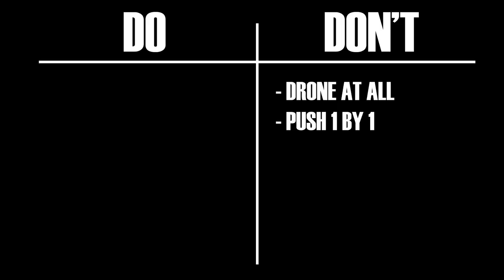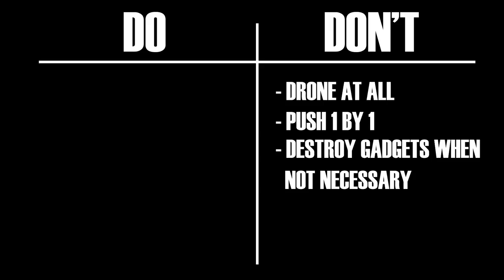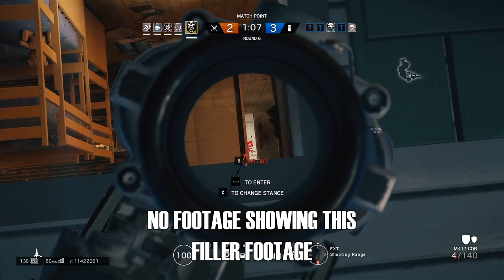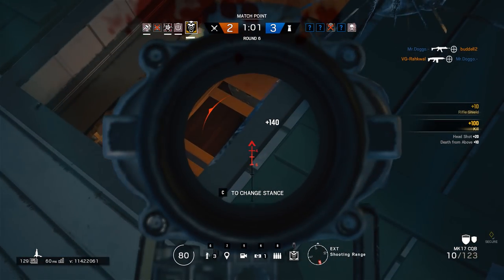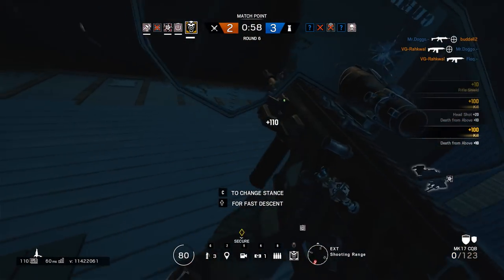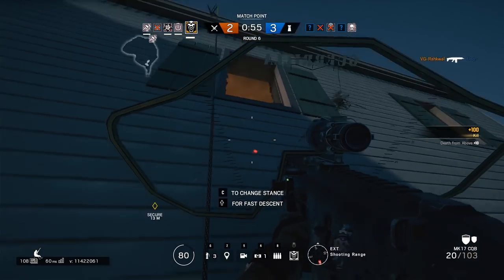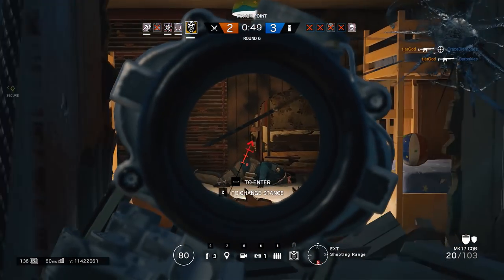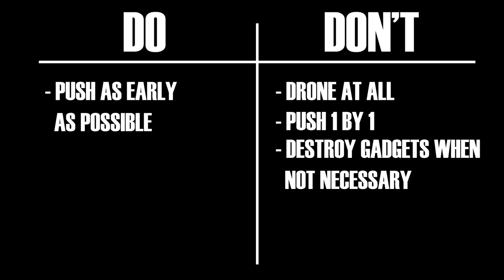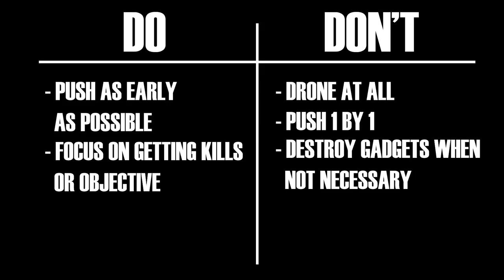A big no that frustrates me is people who, for whatever reason, decide to shoot gadgets when they only have 15 seconds left. That ADS sitting in the corner with zero charges left and you don't even have any grenades for it to intercept is not going to affect you — you do not need to shoot it. The only gadgets you should really worry about are traps; beyond that, everything else can be ignored. The main takeaway from all this is that you should not be waiting until the last 30 to 15 seconds to push. Start pushing with 60 seconds, don't panic, concentrate on getting people one by one, and don't get distracted. Focus on getting kills or securing the objective — that's all you need to win.